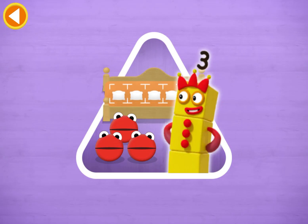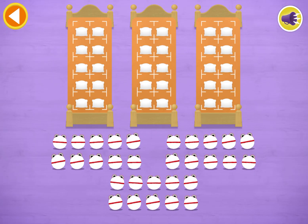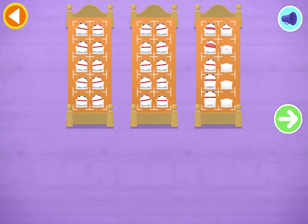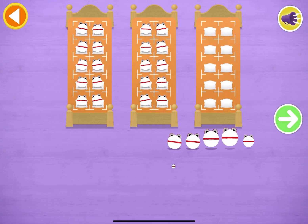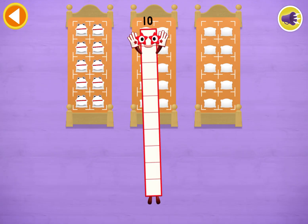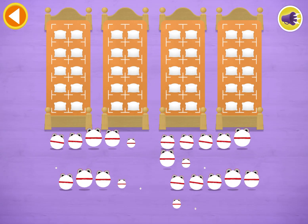Have you met the number blobs? They love counting! Let's count in tens. Can you count 10 number blobs into their beds? Stop and press the button when you reach 10. Tap the green arrow when you've counted. Tap on the bed to remove a number blob. Brilliant! 10 — well done!